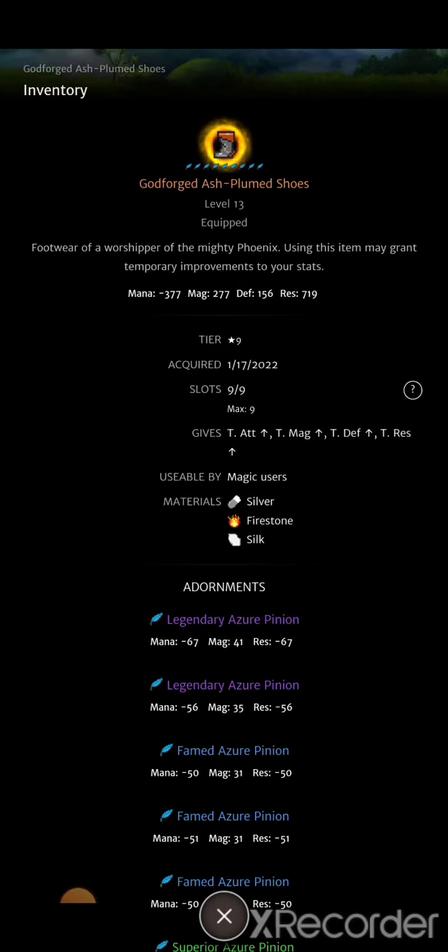You can use 2% ward adornments because the ash plum shoes have no ward, but you're going to have so little ward anyway that 10% of 2,000 ward versus 10% of 20,000 ward is only 2,000 — so do you really need 2,000 extra ward or do you need 200 extra magic? That's what you have to think about.